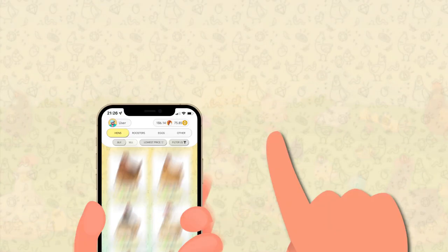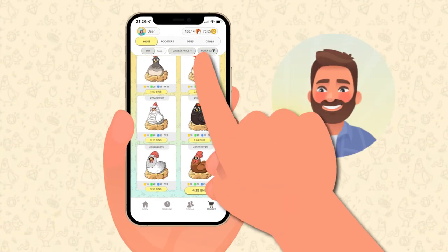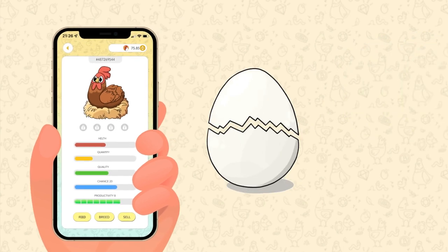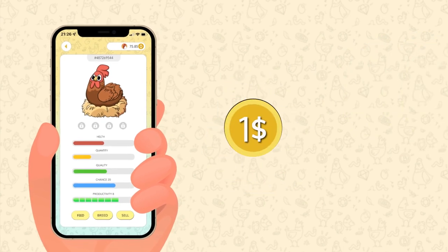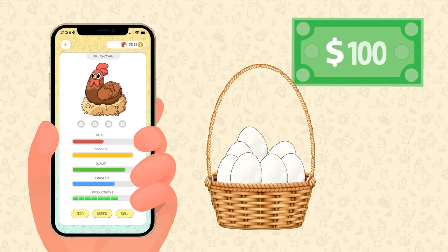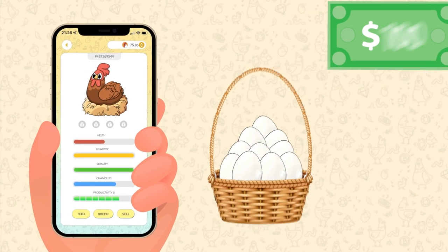Depending on the level of your hen, the number of eggs may be bigger and their content is more valuable. For example, one single egg may contain hen tokens with an estimated value from 1 to 100 US dollars. And every day, one hen can lay from 2 to 20 eggs.